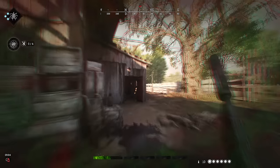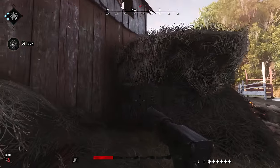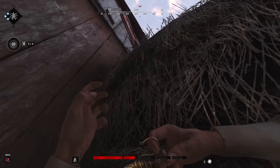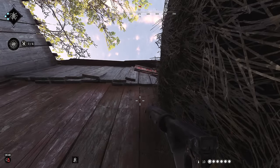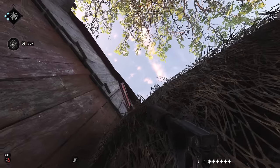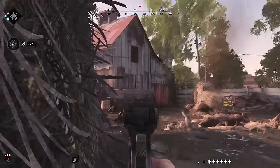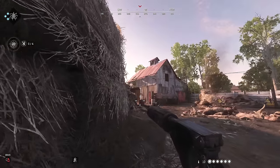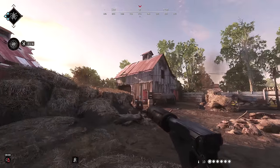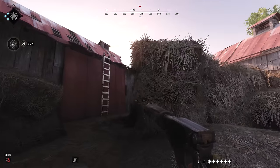I didn't even spot anyone - where did that come from? They're on the tin roof. I think I'm surrounded now, which isn't ideal - I've become the filling of the sandwich. There's dogs over there, but I can kind of use those to my advantage because they'll attack anyone that enters the compound from that direction.